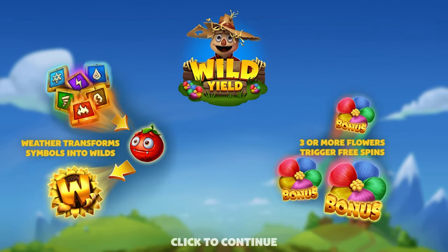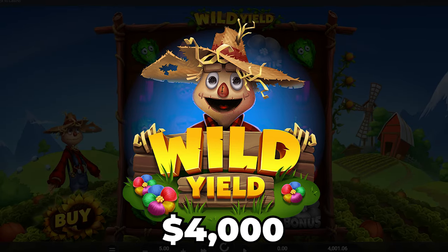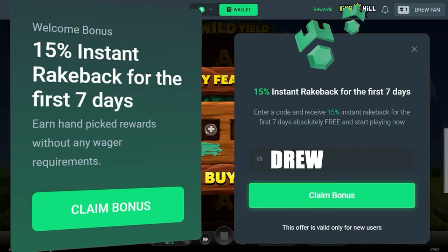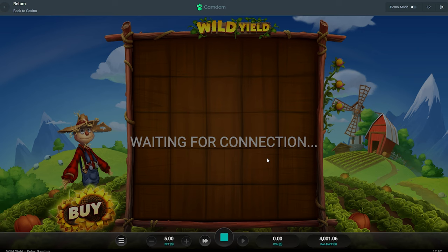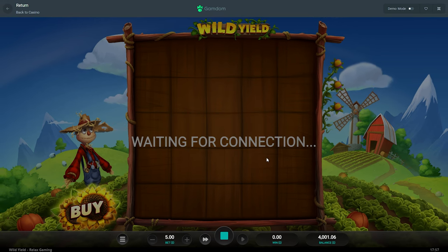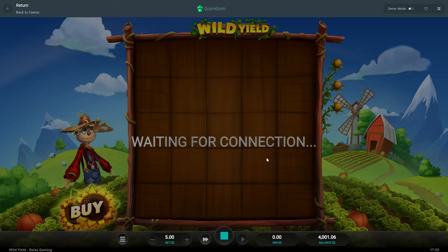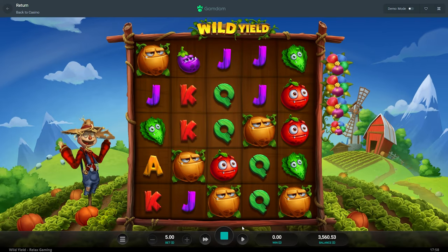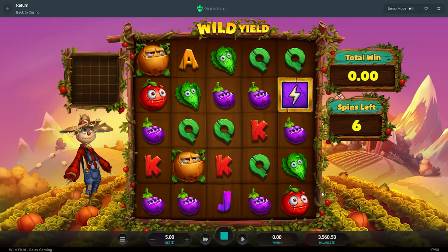All right, what's up guys, today we're on Wild Yield with four thousand dollars in the balance. This is the second video I've done on here — the first one was absolutely crazy. We're gonna do five dollar buys, hopefully get a good regular win without buying spins, then take the bet size down to two or three dollars and try to get the full screen. And we got four scatters — big, yeah, seven spins instead of six.